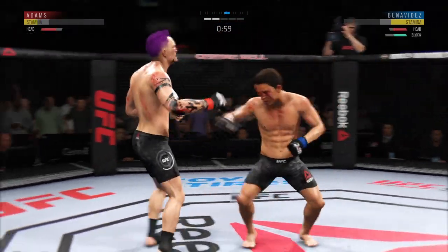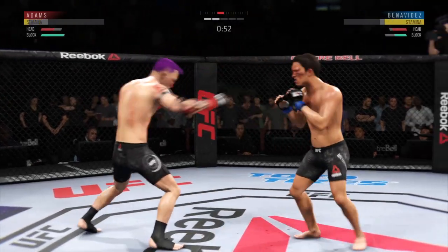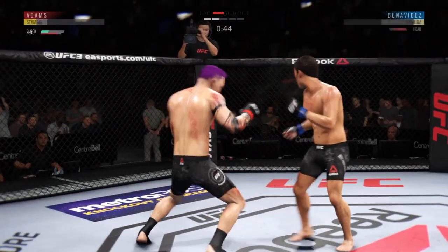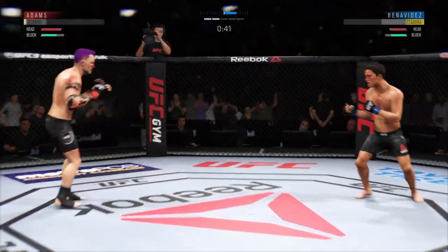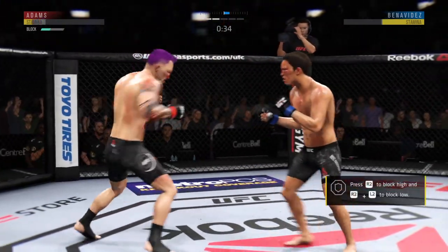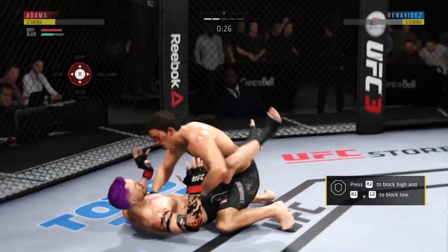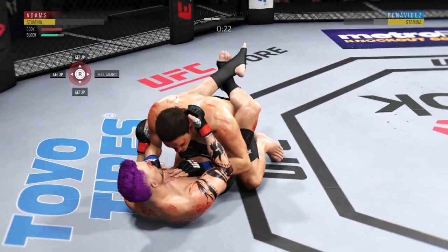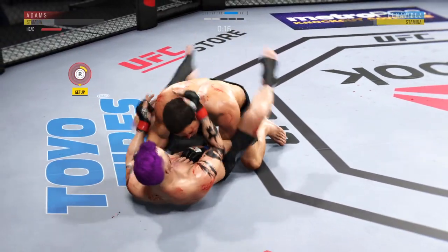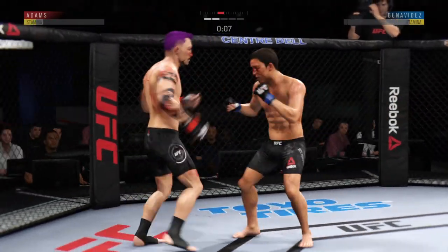Continues to mix it up, going to the head, mixing in some body shots. That's a hard hook — he's so good with that hook. Attempts a big hook to the head, but misses. Drop down for a double — and he lands another takedown there. Really doing a nice job scoring points, and the takedowns are piling up. He's not telegraphing his shot, and that's why he's been so successful. The opponent can't see it coming.